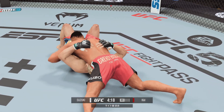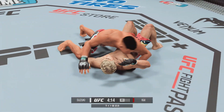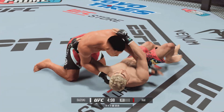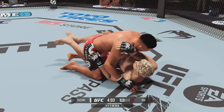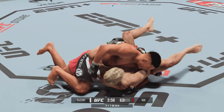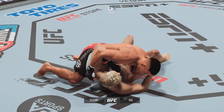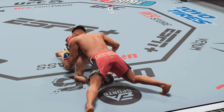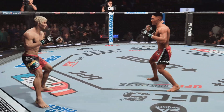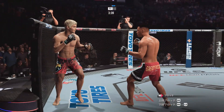He's got him in the north-south position now, DC. If you're the top fighter in this situation, what are you trying to do offensively? You're trying to force some sort of action from your opponent. You want him to turn to his knees to either give you the guillotine choke or allow you to chase the back. It's a tough position to control in, but there are options for finishes and positional advancements if you're patient.